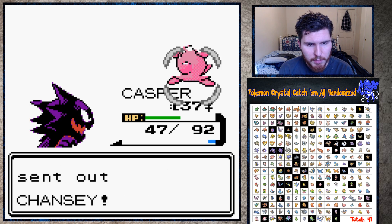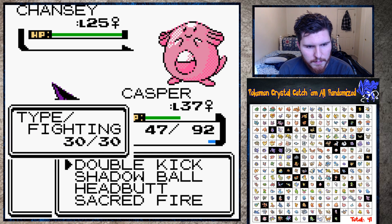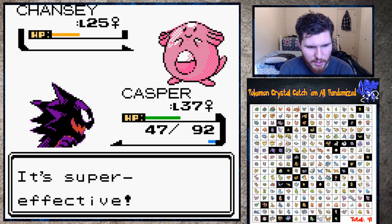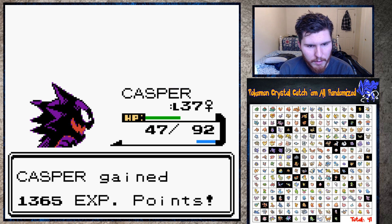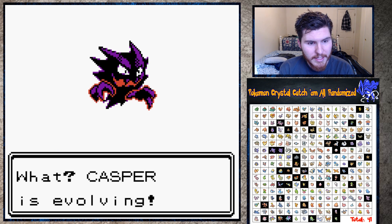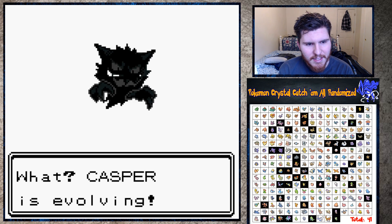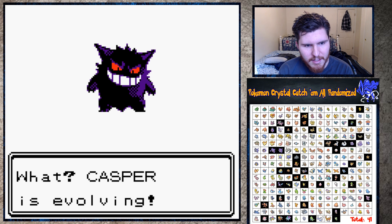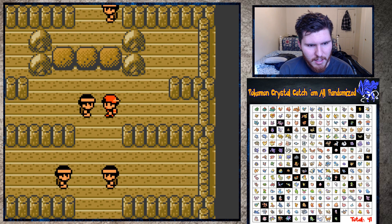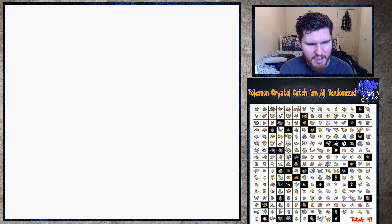It's only one Pokemon - this Chansey should be pretty easy to kill. Double Kick - is it gonna die in one hit? Yes, just barely! That may be the most experience we've gotten - both by this guy. Oh, yes - Casper's evolving! We're gonna have our Gengar! Good job - what level was that? 37 - that's so weird. Now I want to teach my HM Strength - let me check what can learn it.